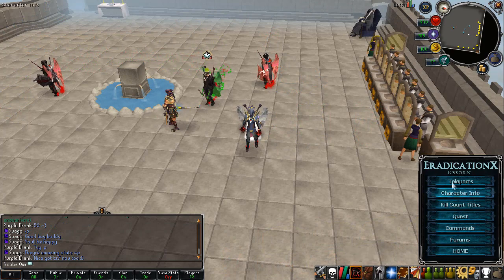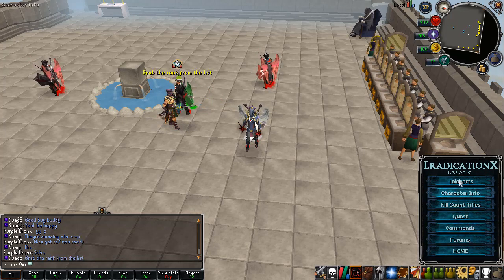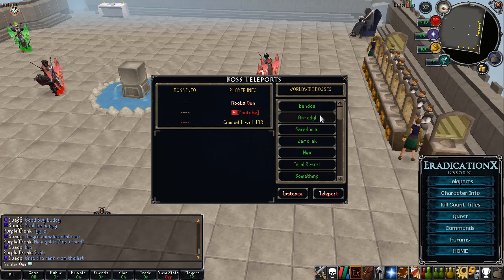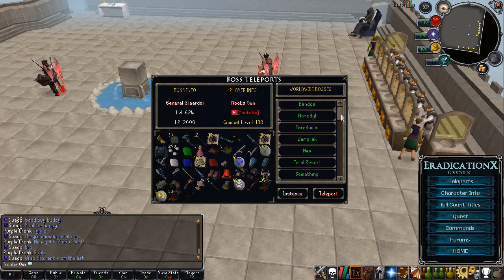As you can see in the custom tab you have a bunch of options like teleports, character information, killcam, titles, quests, commands, forums, and the home page of the website. Going over the teleports, you also have five more options and I'm specifically looking at the boss locations. There is a custom interface in the boss location where you can see your own player information and the boss information. For example, General Grader is level 624 with 2600 HP, and you can see all the drops it has.